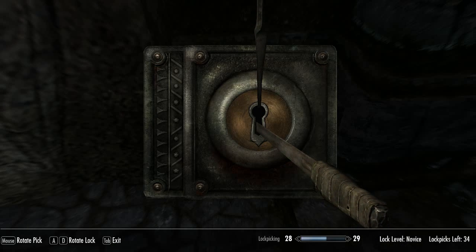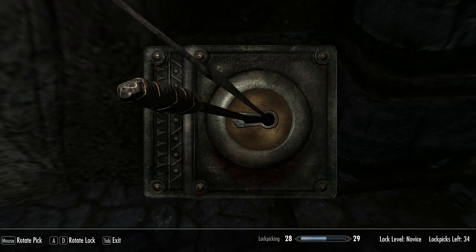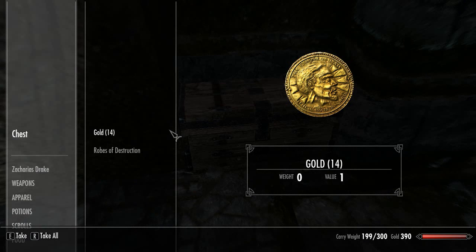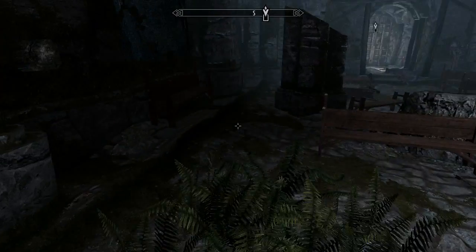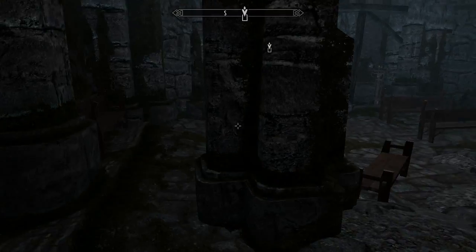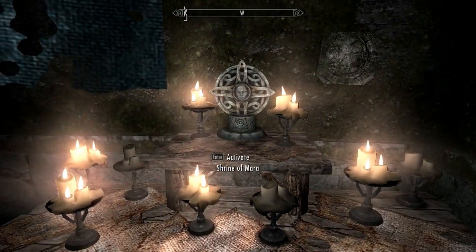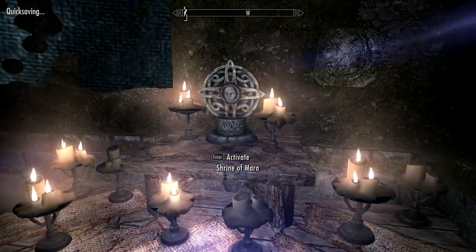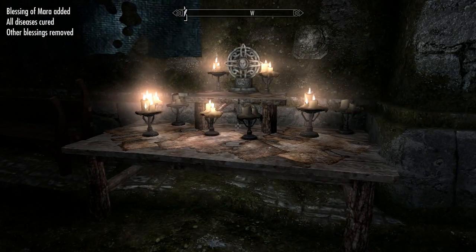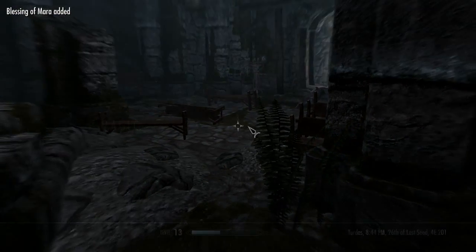An easy enough chest. Doesn't seem like this temple is still in use, so I don't think anybody will mind if we get some stuff out of it. Robes of Destruction - that's interesting, but there's so little protection, I think that would be kind of suicidal to actually use them. But maybe we can disenchant them and learn something new. Activate the Shrine. What did that do? All diseases cured. Blessing of Mara - cool.